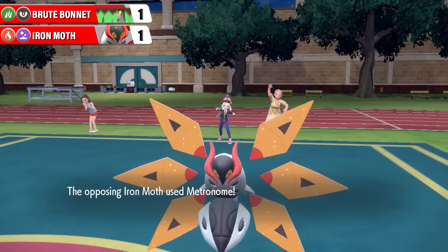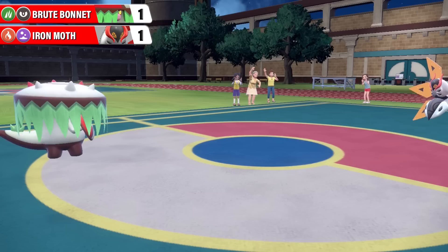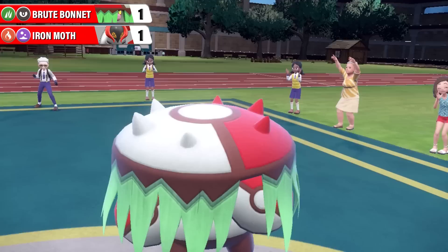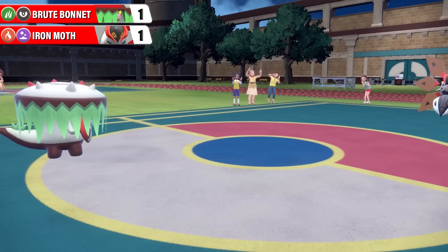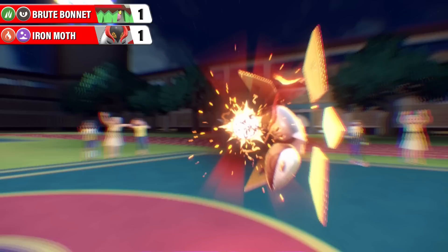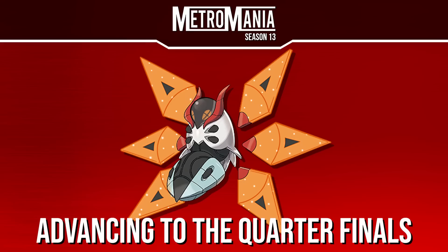Infestation damage ticks away on Iron Moth, who goes for Horn Drill hoping for a one-hit KO move - but that 30% accuracy really isn't helping. Regular Brute Bonnet is confused but ignores it and goes for Healing Wish, which fails because it's a Metronome battle - very unfortunate. But there's that Infestation tick again. Brute Bonnet only needs a couple more turns. Iron Moth gets ready to fire up Hyper Beam - a plus-one special attack, 140 base power Iron Moth with a Hyper Beam - that was incredible. The Iron Moth team are going through to the quarterfinals! That was an incredible back and forth, neck and neck near the end - really, really fun to watch.